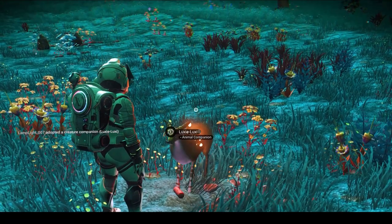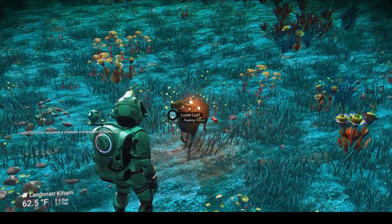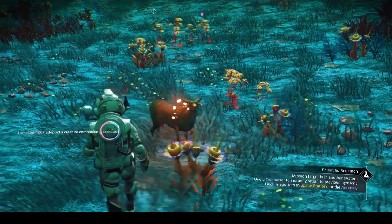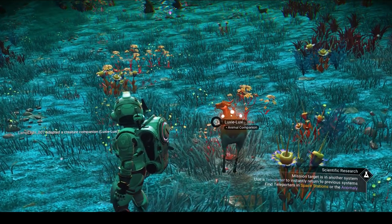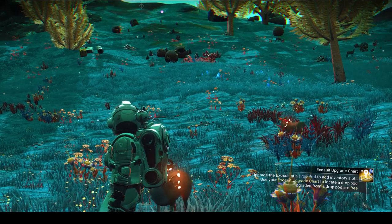Alright, I think that about sums it all up — you now know how to make friends in the No Man's Sky universe. In the future, his dung has facium in it which allows us to create plants — it's like a fertilizer back at the base. Thanks for watching Yes Man Sky's tutorial on how to make friends in the No Man's Sky universe. Wishing you all a wonderful day, afternoon, or evening wherever you are on planet Earth.